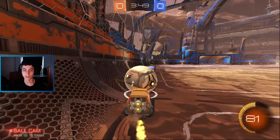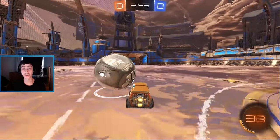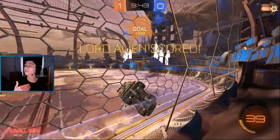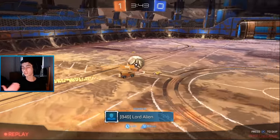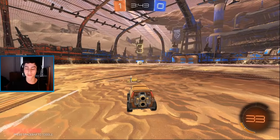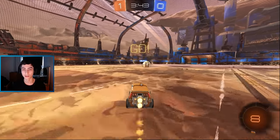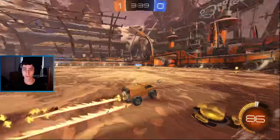Single jump again just to block — we will take this goal. I haven't done anything this whole game except single jumping. Single jump every time he commits. If you win the 50 you score. If he wins the 50 then you single jump — you haven't committed that hard, you can probably just turn around or drive back. Let's go for a back boost, make sure we don't get bumped.